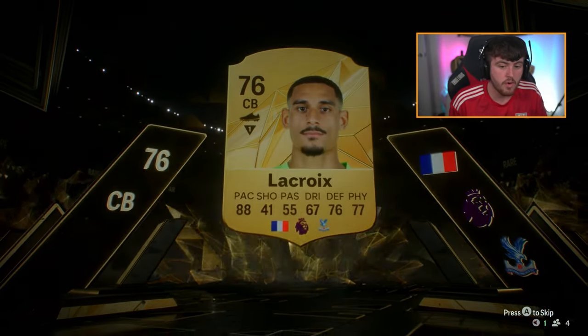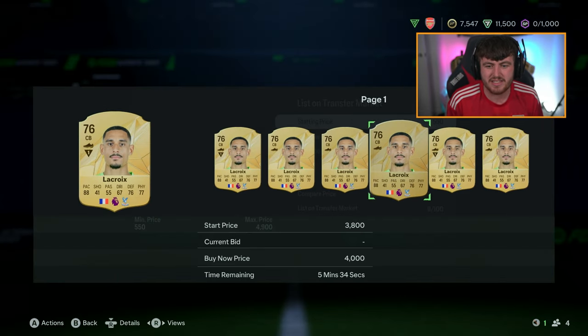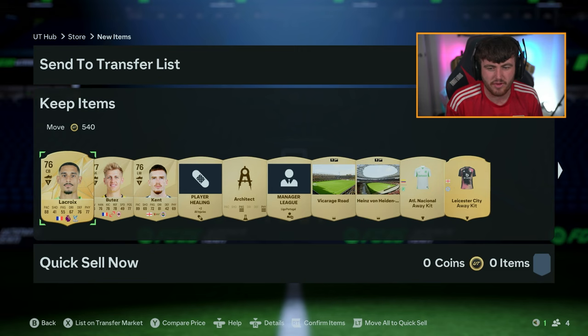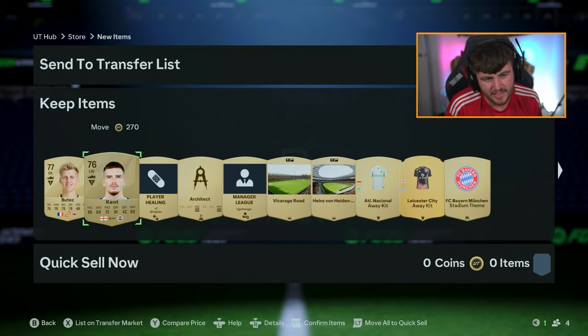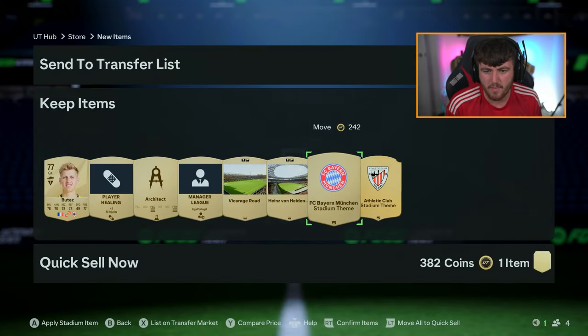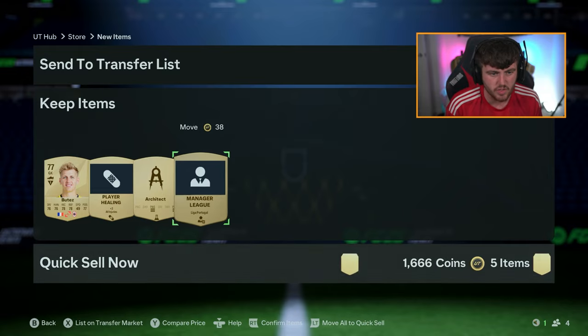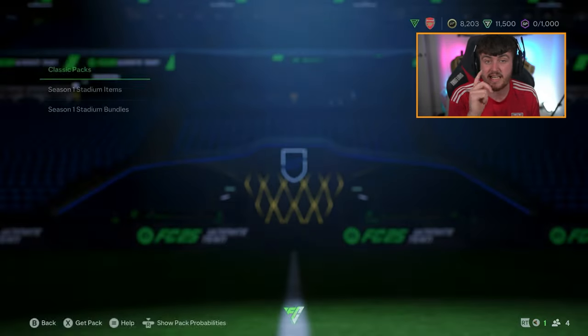That's a good pack. I don't actually want to use this card - a Premier League CB with 88 pace is at least 2,000 to 3,000 coins, surely. That goes straight to the transfer list. Ryan Kent would probably sell in previous FIFAs, but 750 coins - we'll take that. I'm also trying to bear in mind any expensive badges or kits as well - I want to make sure I try to sell the expensive ones.